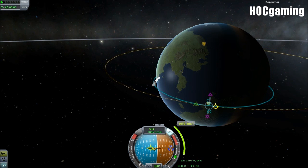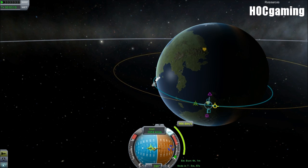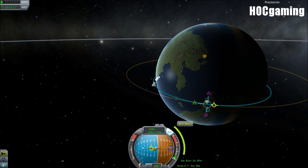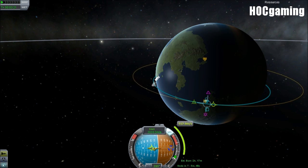The guidance marker is represented by a blue arrowy logo on your nav ball, which tells you where to point and how much to burn. There's a level down the side which tells you how much delta-V you need in order to do the maneuver you want. The whole UI is pretty ergonomic and very useful.